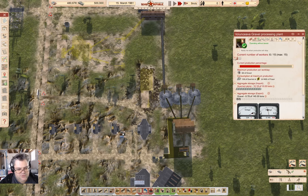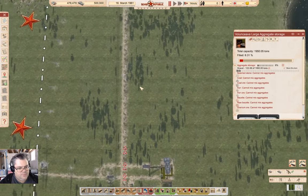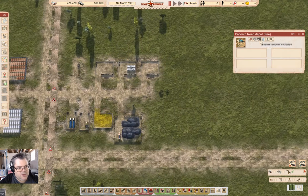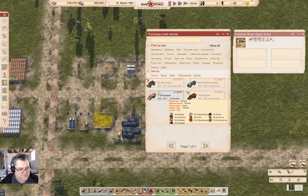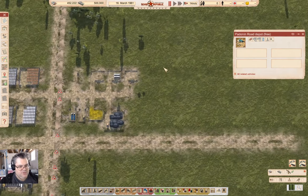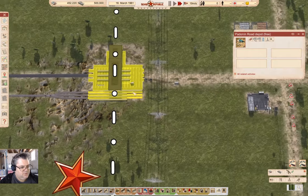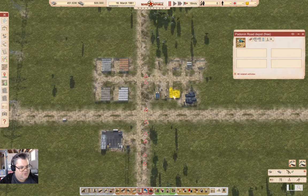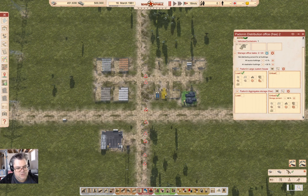I can also build that now. This needs quite a lot of stuff — we're going to have to bring coal down there as well. This is operating without issues, and this is filling up. Now I can start exporting gravel. I'll grab some dumpers — these guys can do 35, but these guys can do 70 and carry 12.